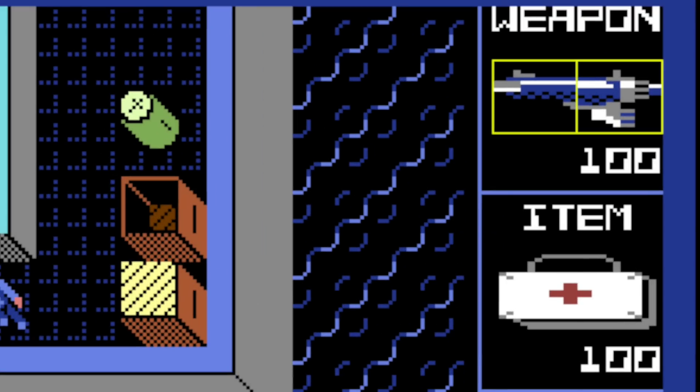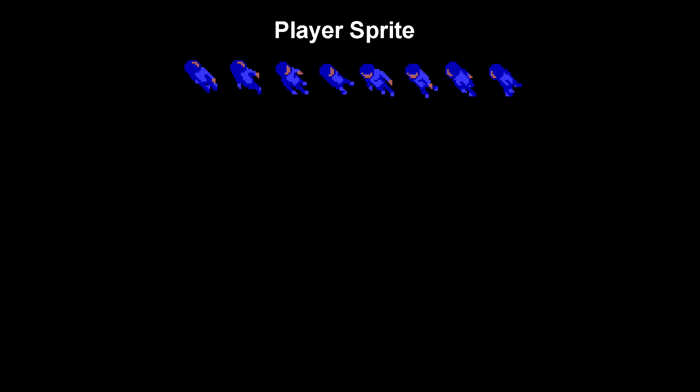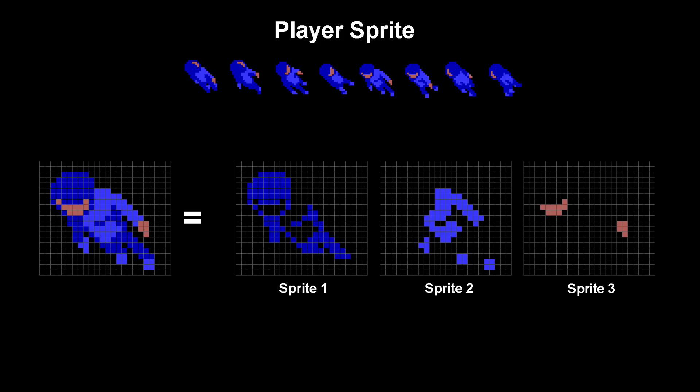Speaking of sprites, the item and weapons displays are now sprites as well. I used 2 sprites next to each other for a total of 4 sprites, which allowed me to have a little more detail in these items. I still had 3 sprites left, so I used those for the player character. In order to get the most detail possible, I'm using 3 high-res sprites layered on top of each other so that I can have 3 colors for my player character.